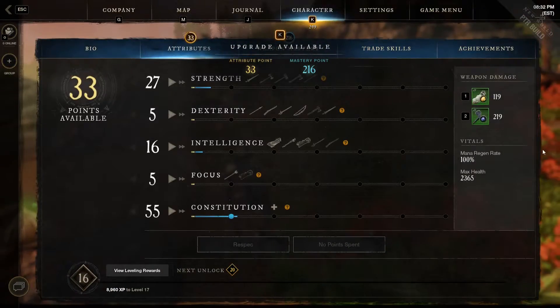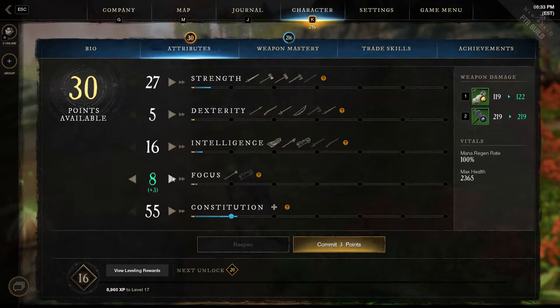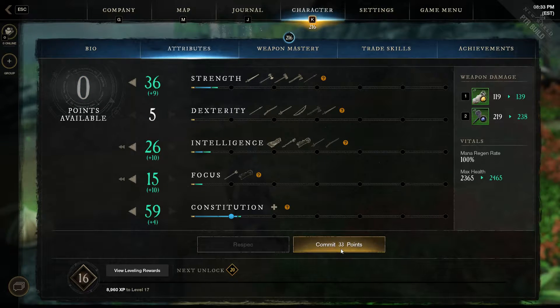Now we have points to spend. Since I am going to be playing the character the way that I'm looking at it, it's going to be a hammer as well as this new gauntlet. The void gauntlet does use Focus, so let's give ourselves 15 here. Intelligence, I'm going to put in 10. Strength. Constitution is going to get a little bit of a bump. I committed to 3 points.